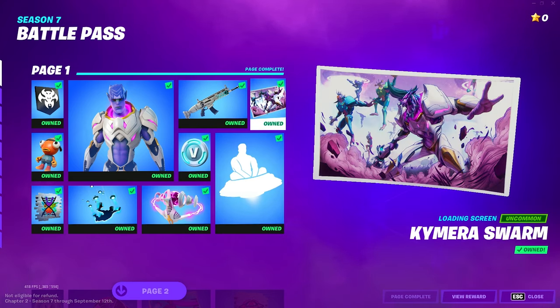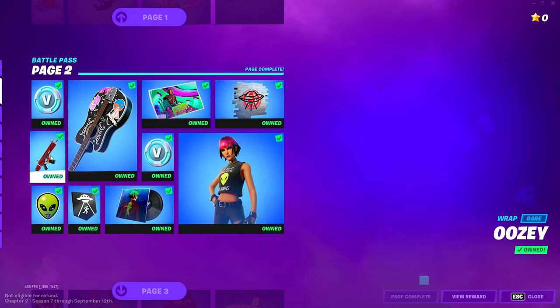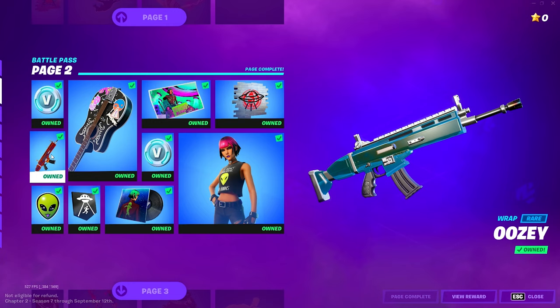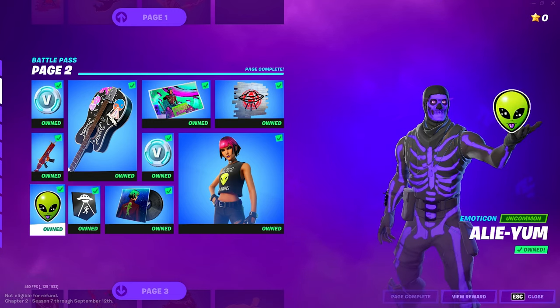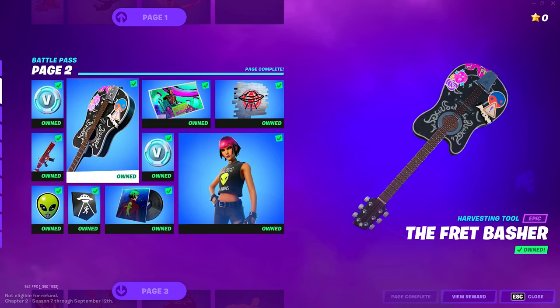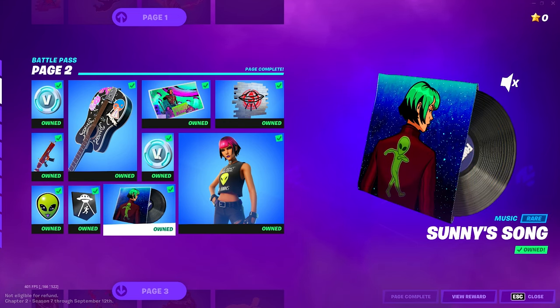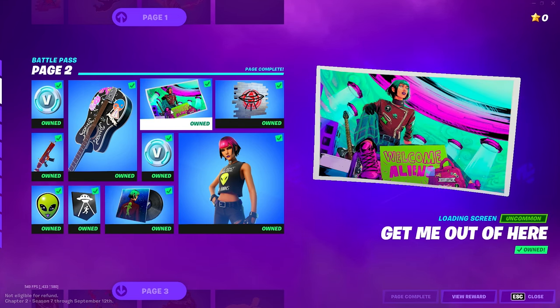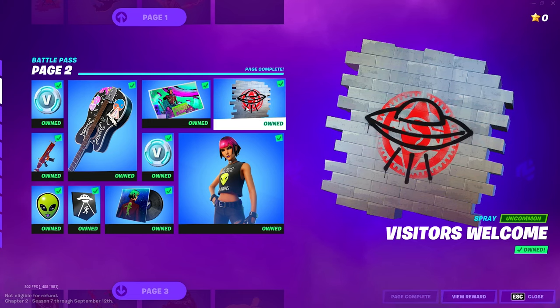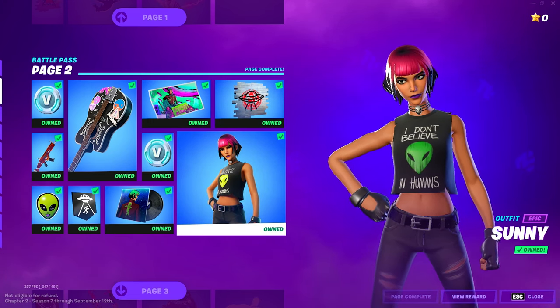We got a wrap and some V-Bucks, and a loading screen. On page two we got some V-Bucks, another gun wrap called Uzi — looks kind of cool. We got an emoticon, a little alien thing. The back bling is like an acoustic guitar. We got a banner, a song — I have my music off so I don't know what it sounds like — a loading screen, a spray paint, and we got the skin called Sunny.